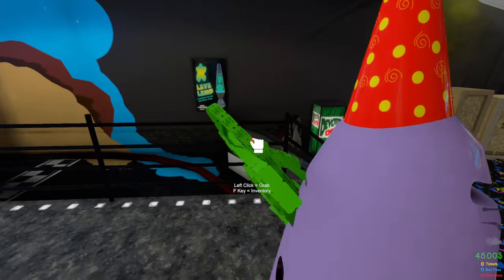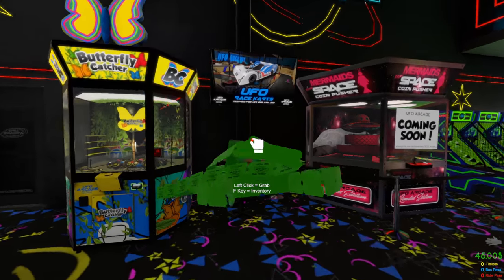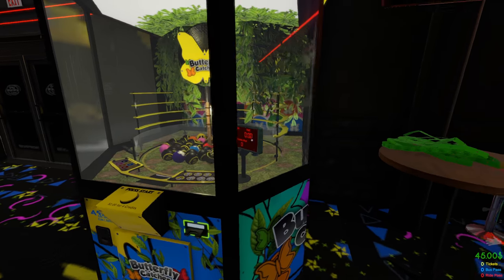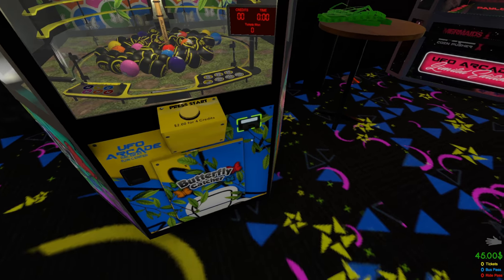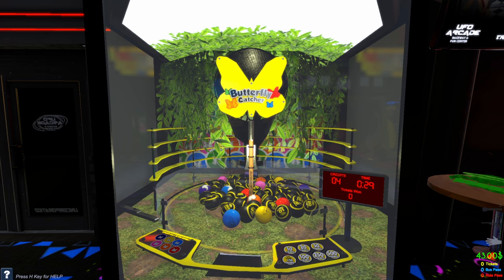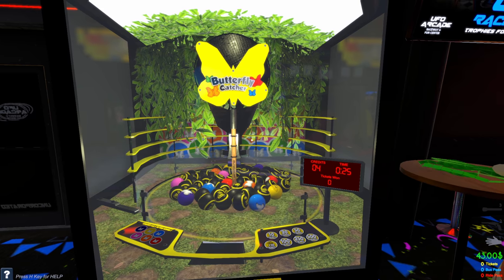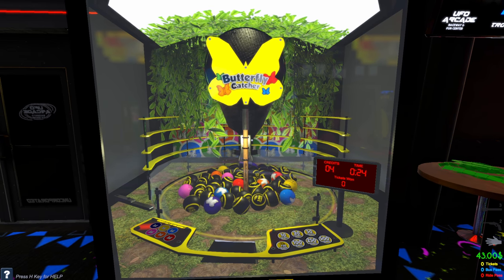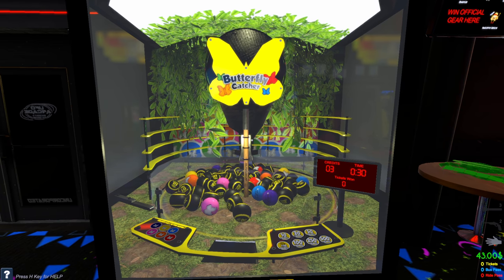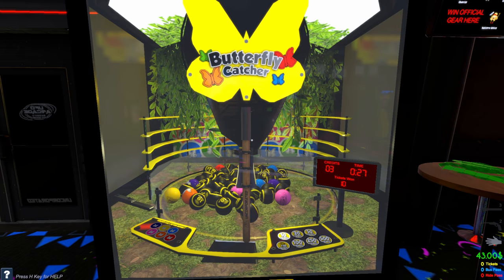So now we can grab my tickets. What we're gonna do is find a good place to make a big old pile of tickets as we play everything - we'll stick them right on this little table here. Now let's check out some of the arcade games, like this one called the Butterfly Catcher. The goal is pretty simple - you get the ball into the hole. Each ball has a different value, and there are two ways to approach it: the first way is you just click a lot and see what happens.